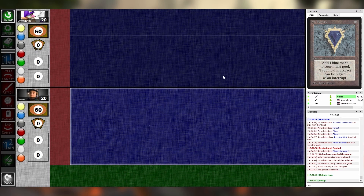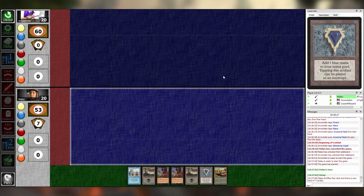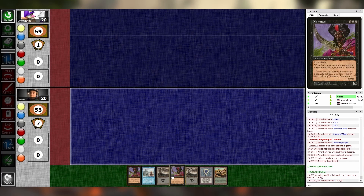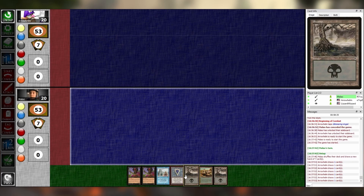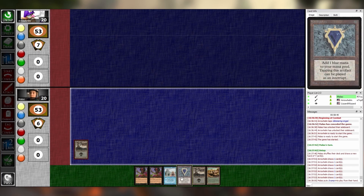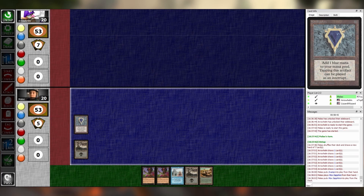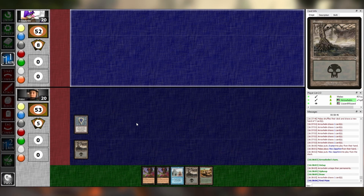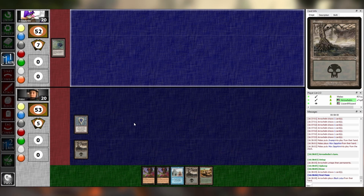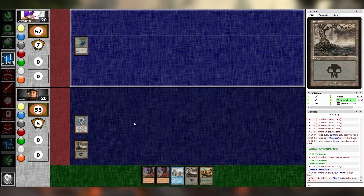I lost, so I will go first. I will keep. I can keep this. Swamp, Mox — go. Untap, upkeep, draw, main one. The unbanned for this one episode — Black Lotus. Completely forgot, but true.